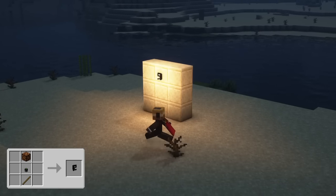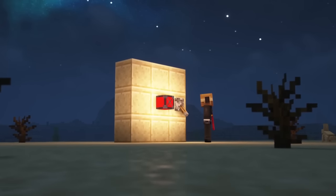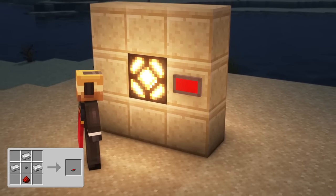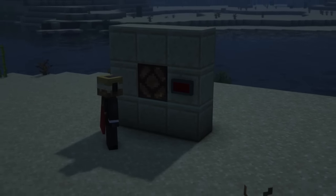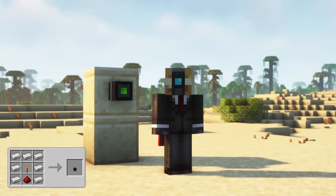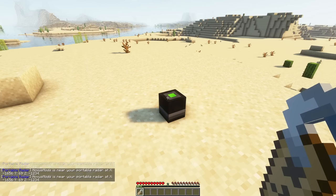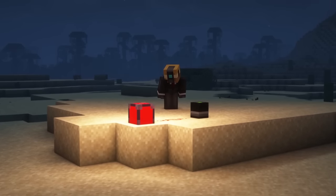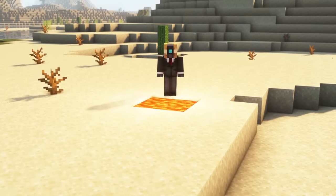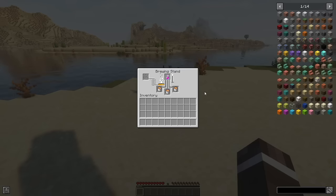The motion activated light will light up when a player is close to the block. The alarm will cause a siren sound effect and flash red when powered by redstone. The panic button looks like a button but works the same way as a lever — press it once to activate and press it again to deactivate. The portable radar sends the owner a chat message whenever another player is inside the radar's detection radius. You can give the portable radar a name by right-clicking on it with a named name tag. You can add a Redstone module so it also emits a redstone signal when detecting a player. Fake lava acts the same way as lava but instead of damaging you, it instantly heals you. You can create it in the brewing stand by adding a healing potion into the top slot and up to three lava buckets in the bottom slots.